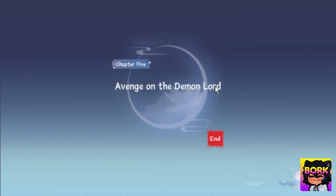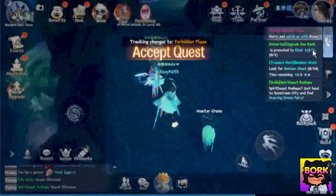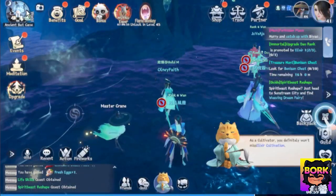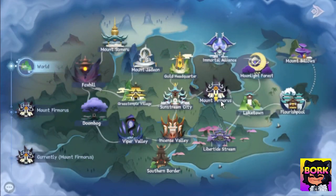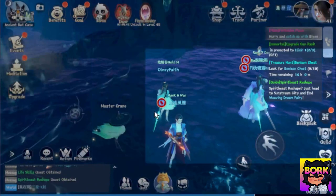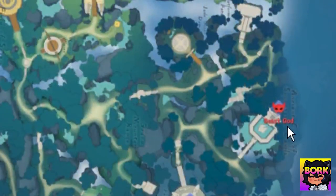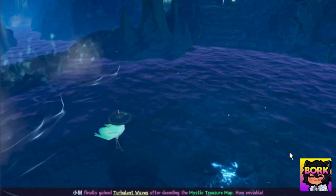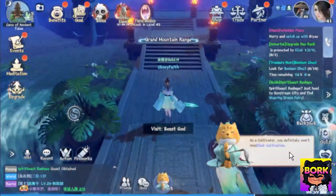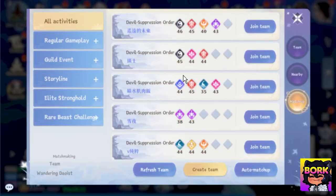If you jump off a quest, you can click the main quest icon and it'll auto-path you to the area. We've completed Chapter 5, 'Avenge on the Demon Lord.' You can also walk around in the open world manually. For example, if you want to go to the Moonlight Forest, you can see bosses on the overworld map — like the Beast God — and your character will auto-path toward them. Some bosses you can actually fight, so it feels like a genuine open world experience.